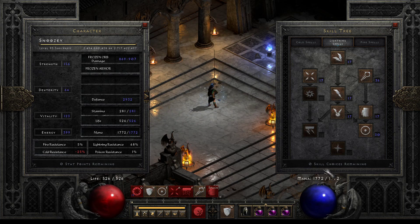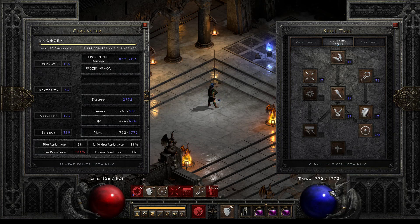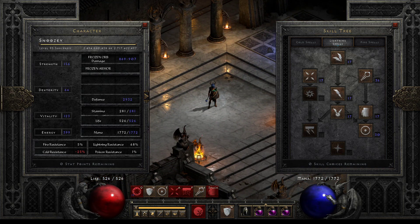The mechanics of Energy Shield are: instead of taking damage straight to your life, you're going to take that damage to your mana instead. So if I get hit for 100 damage, 85% of that damage is going to go into my mana pool — which is 1,772 — and 15% of that damage will go to my 526 life. Now, let's say I got hit with 100 cold damage. 85 damage is going to go to my mana. Then the remaining 15% that I would take to my health is actually going to be more than 15% because my cold resistance is negative 25, so I'll take a quarter more damage over here.